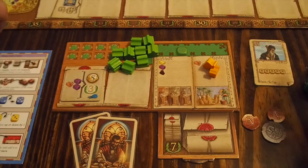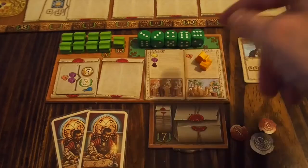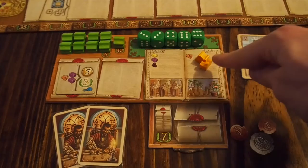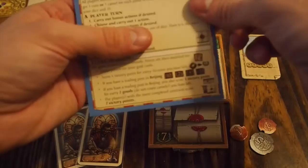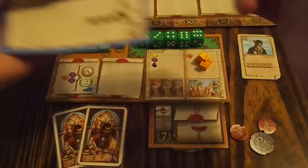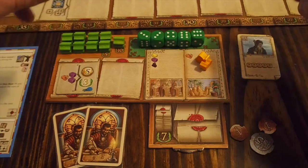Now the player board is set up with your turn dice, trading posts ready to be placed, two goal cards, your starting character, money, and starting camels. The game also includes a handy player aid for each player showing the different steps of a game round and a list of all the bonus actions you can take.